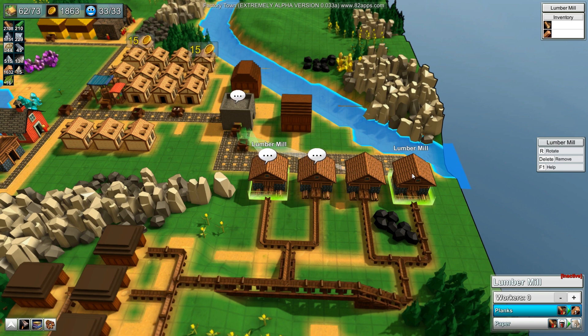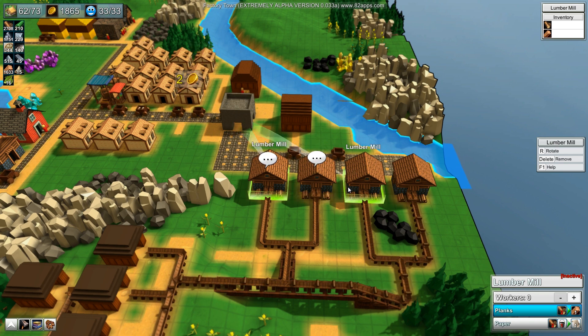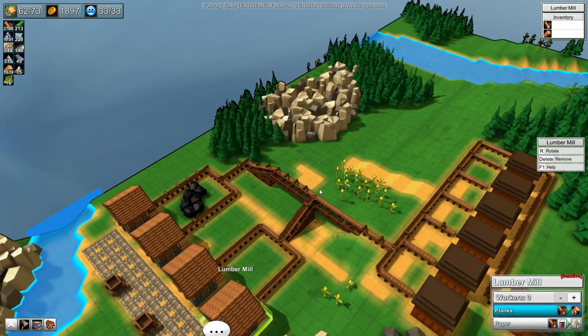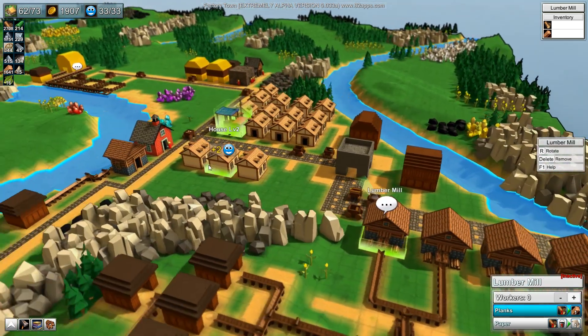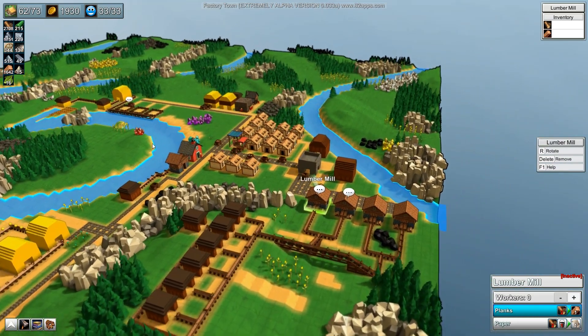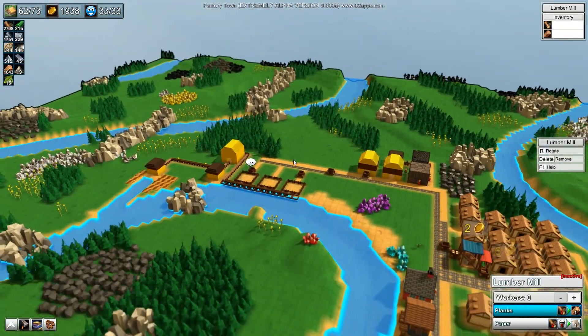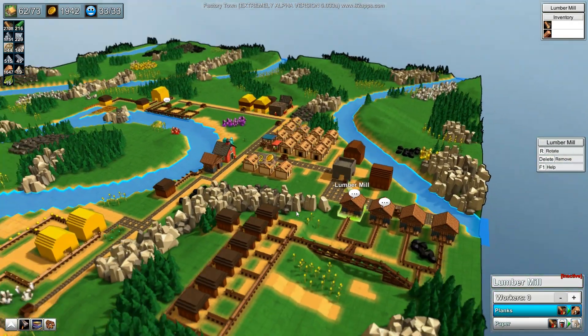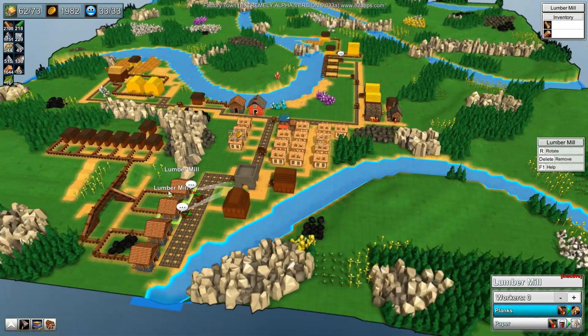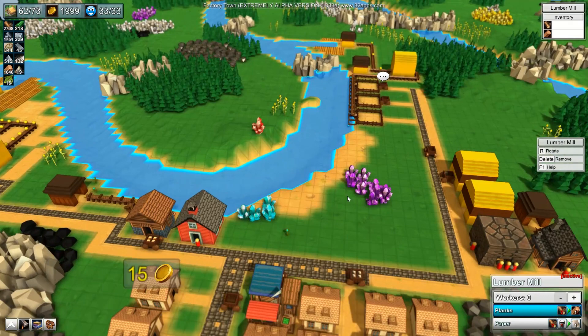We've got a thousand logs, a thousand six hundred. As much as we probably don't need as many lumber mills as we have, I mean I could turn them off, take the workers out. I'll just take the worker out of that one that's fine. Eventually hopefully I'll have enough production of logs that it will use all of them. That's one thing I would probably learn for next time: I don't need as many lumber mills as I think I do.